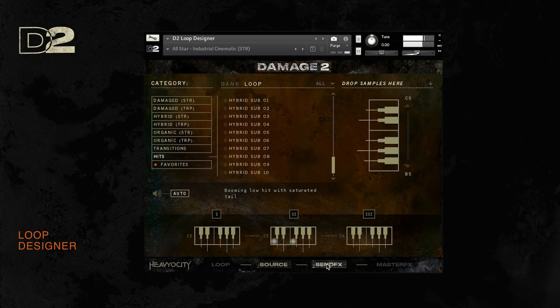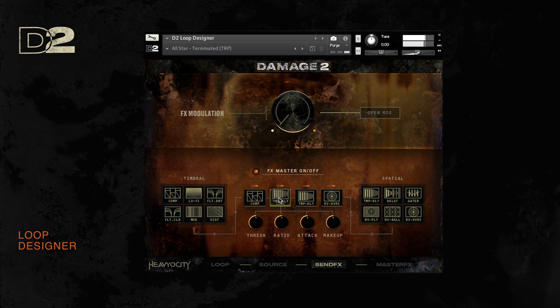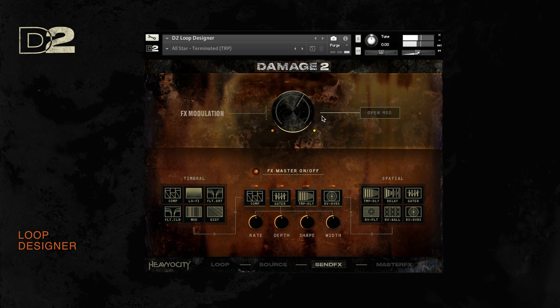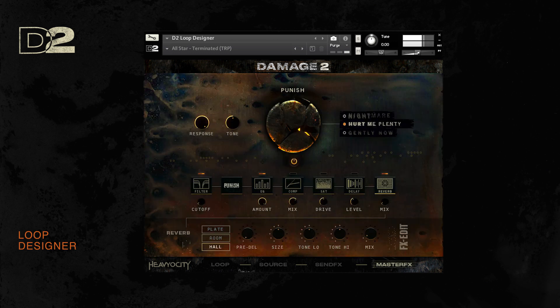On the send effects page, you are able to create your own custom effects chain through which you can process the loaded loops. Featuring highly editable timbral and spatial effects, you can also modulate the output of the processed signal with the FX modulation knob, which can be automated. Pairing this with the possibility of sending different levels for each loop, the designer becomes a highly intuitive rhythmic powerhouse. The master effects page once again allows you to master the output, ensuring maximum damage.